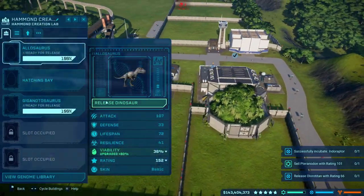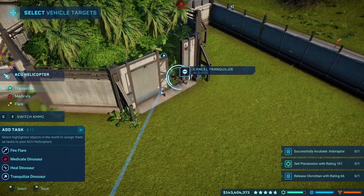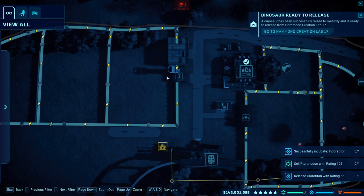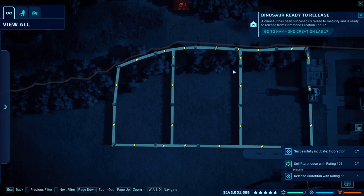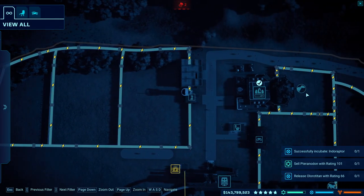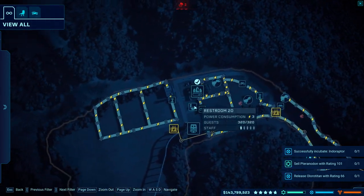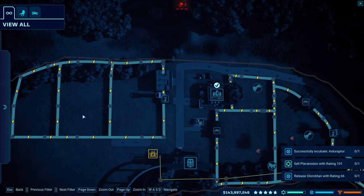I'll release the Allosaurus and then get the ACU team to tranquilize it. I'll have to look at its statistics, but if I'm going to guess, it might have to go in one of these bigger enclosures because this one looks just a tiny bit smaller. That's a decent amount of area — if I can cover about half of what it needs, it could probably actually go in there.